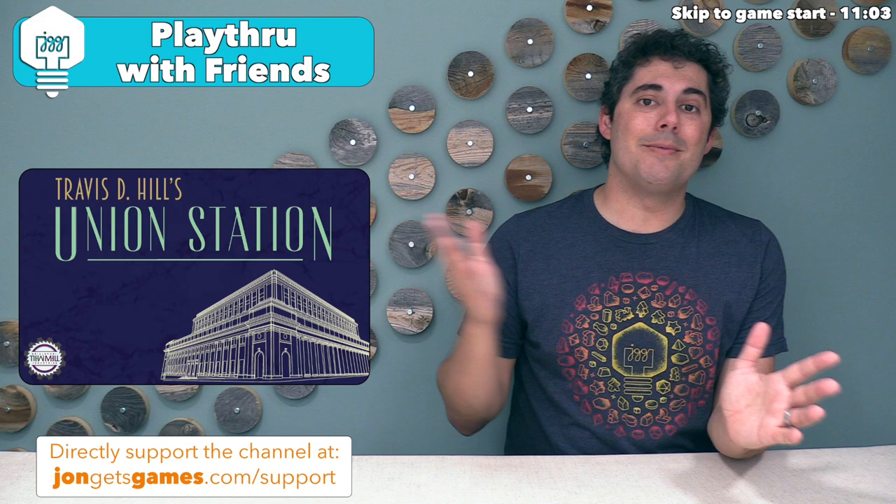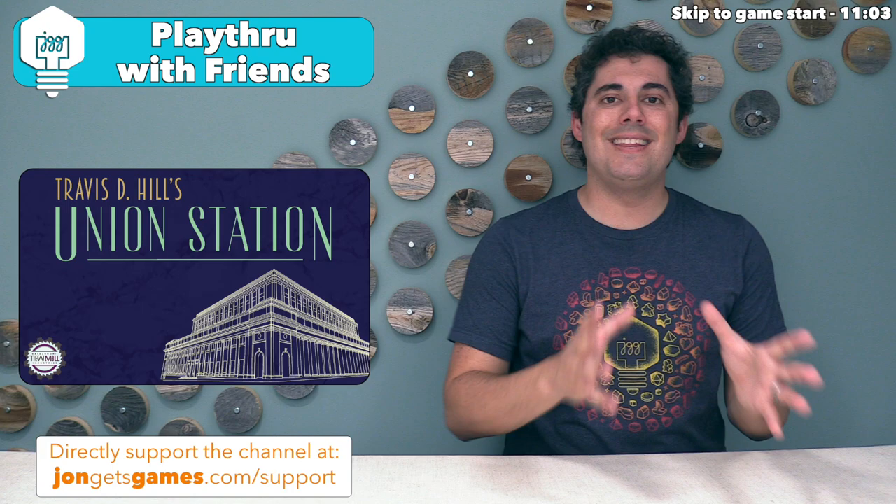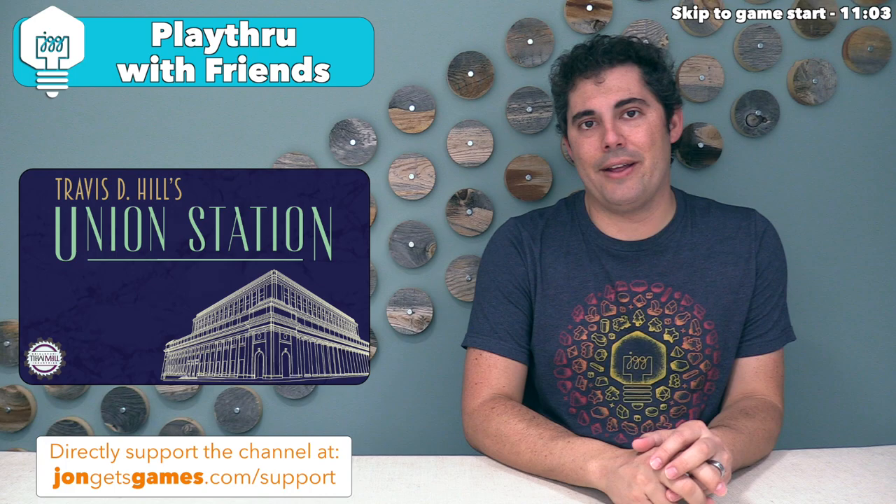Welcome to John Gets Games. Today we're going to be playing Union Station, and three friends are going to be joining us for that play in Tabletop Simulator. I'm going to start by teaching you how to play Union Station, then we are going to play through the entire game, and finally the four of us are going to record a Friendly Ties post-game episode where we discuss this play, Union Station in general, as well as Cube Rails.